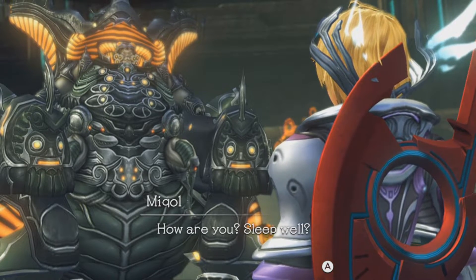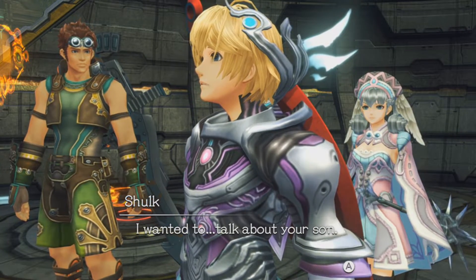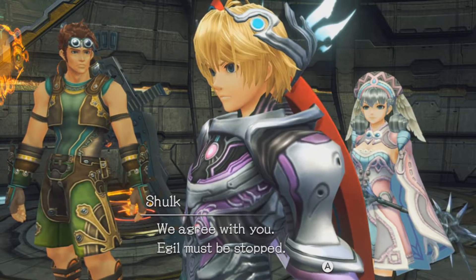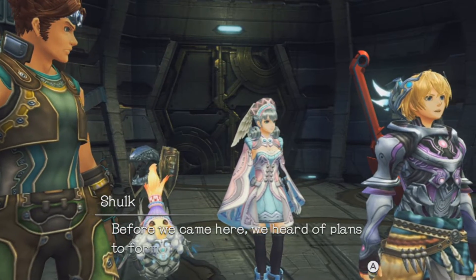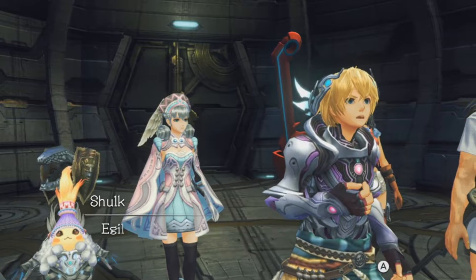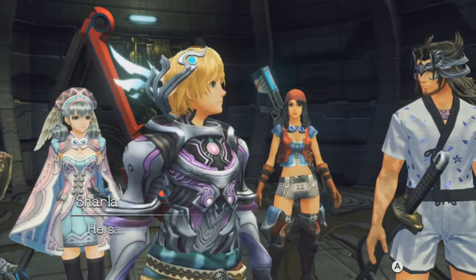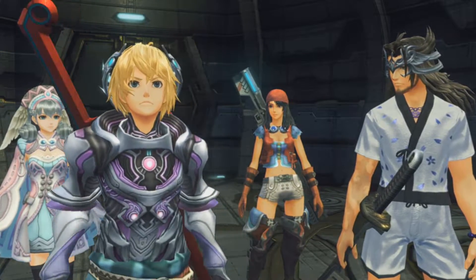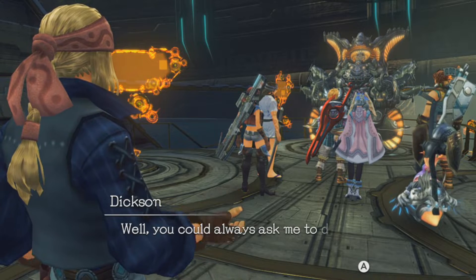How are you? Sleep well? Yes, very well. I wanted to talk about your son. Have you made up your mind? Yes, we agree with you — Egil must be stopped, but we can't act now. Before we came here, we heard of plans to form an allied force on Bionis. Any day now they're going to launch an attack on Mechonis. But it's too dangerous — Egil has made a weapon that could kill us all. The one that shoots green fluid — he said it can decompose any being from Bionis. We have to go back and warn them before it's too late. Well, you could always ask me to do it.